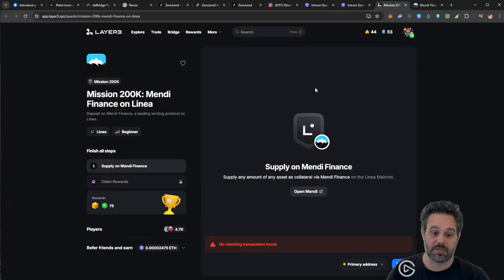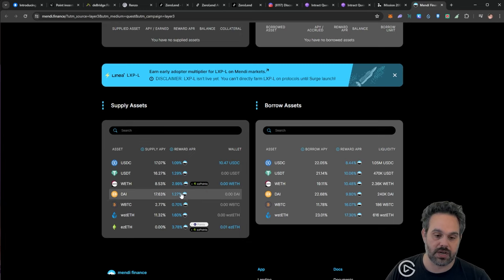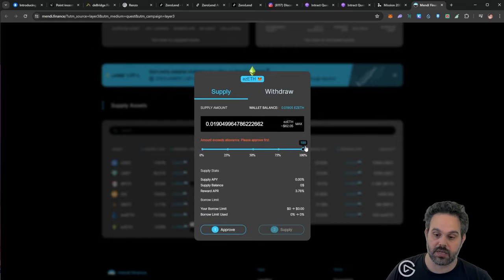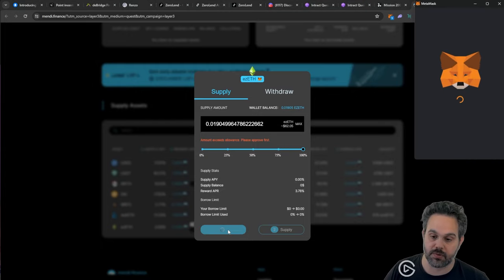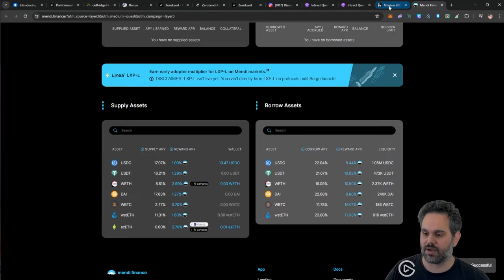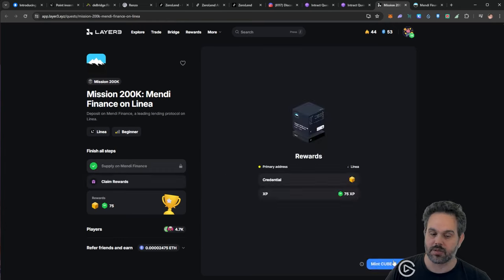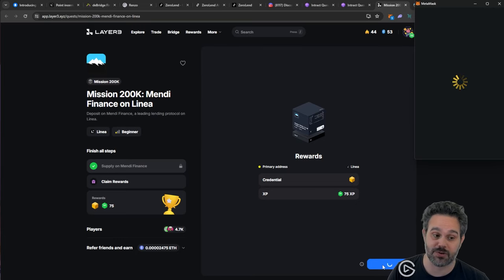The reason I didn't stake all my tokens on ZeroLend is because I'm also participating on Layer3 tasks — one of the Layer3 tasks is to stake on Mendi Finance. If we go to Mendi Finance, there is ezETH that I can deposit. I'm going to get some range points and some EigenLayer points here. I'll go ahead and deposit the rest of my amount into this platform, approve, and supply. Now I can go back to my Mission 200 on Layer3 and claim my queue. If you're not on Layer3 yet, I'll leave a referral link below and I'd appreciate it if you can use it.